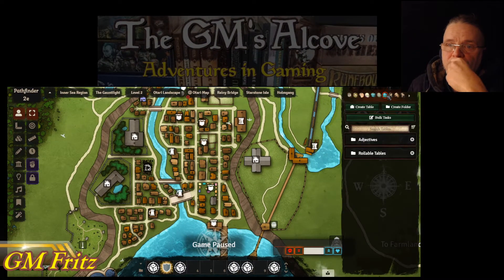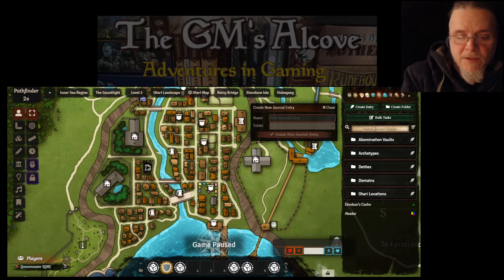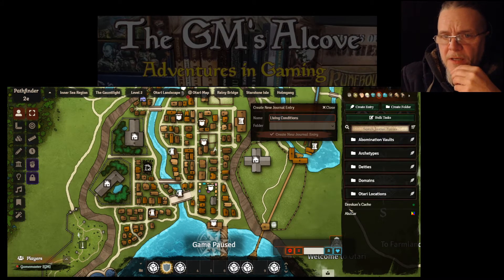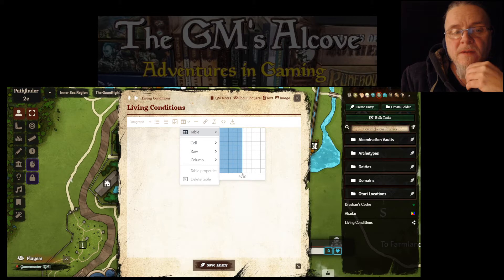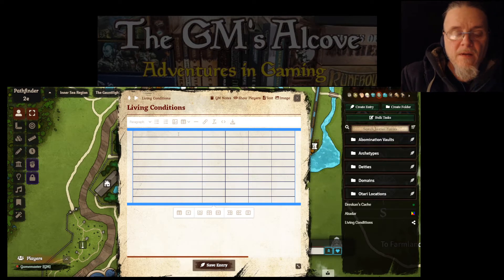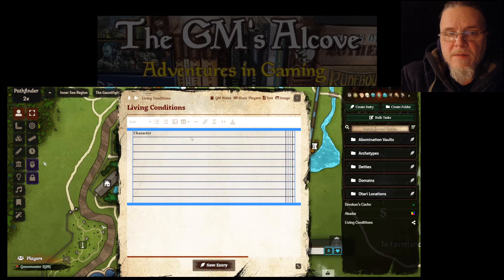Let's make a journal entry — I'm going to call this 'Living Conditions' and leave it outside of the other folders. Let's make a little table here: four rows — actually let's make it five rows. We need ten columns; is that the max? All right, let's make a table like that. All this at the top — character. Why are these rows so far apart?